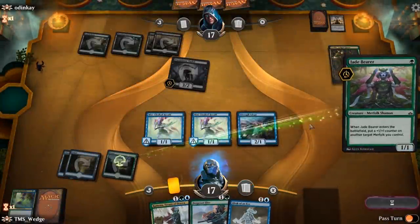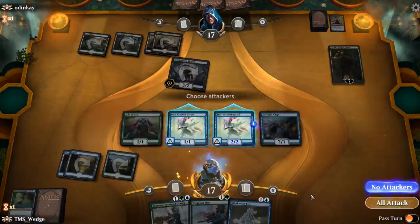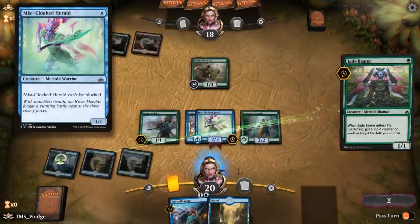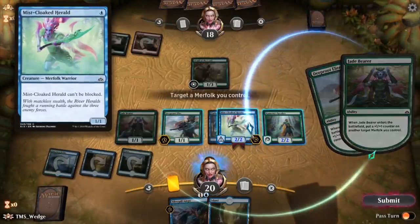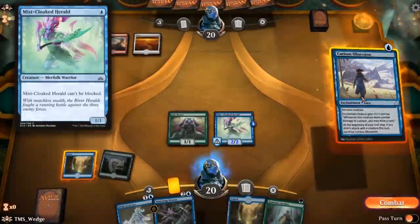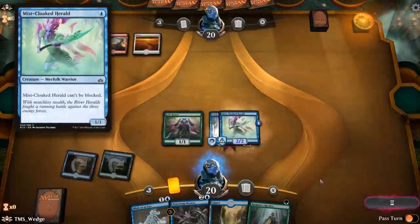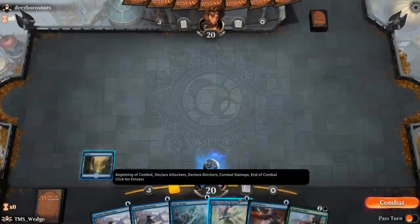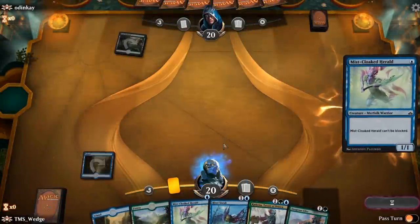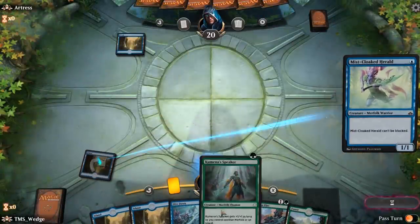Remember, we have eight common wild cards to work with and we're going to use four of those for Mistcloaked Herald. Jade Bearer isn't going to be the only merfolk we have that pumps up our other merfolk. Part of this deck's power is its ability to get through the enemy's ground forces. Herald is a great addition to this strategy because it doesn't need that help — it's practically guaranteed damage, comes down super early, and isn't a huge investment. Lean, mean, fighting fish machines.